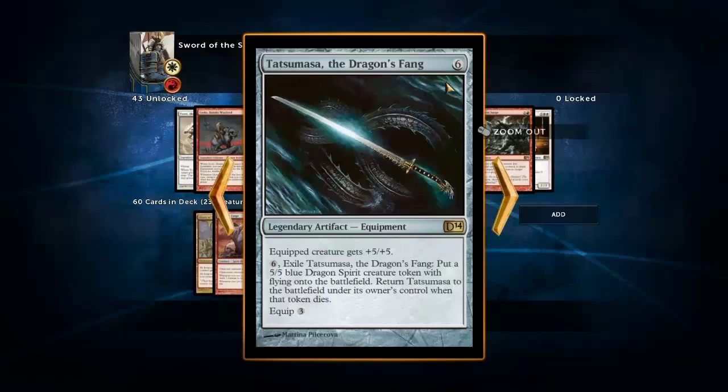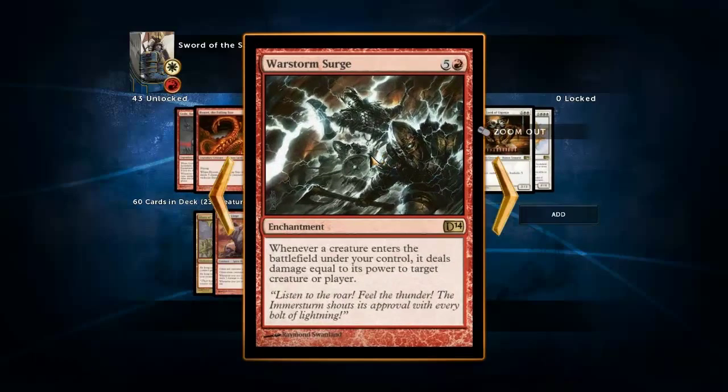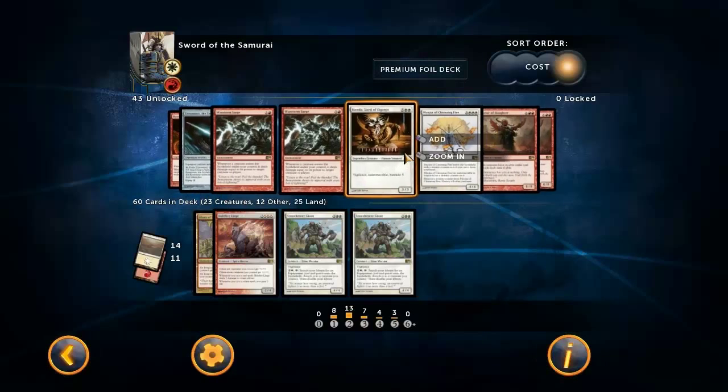Tatsumasa the Dragon's Fang is very expensive equipment, and when we've got other equipment that's simply better than this one and way less expensive, I don't really see the point in playing it. War Storm Surge - very fun card, I'll give it that. I love the Trinity of Elements and this was probably my favorite card in it, but it just doesn't fit this deck - it's too slow.